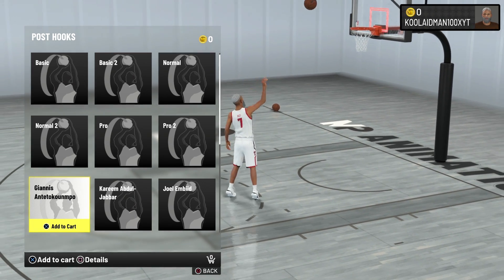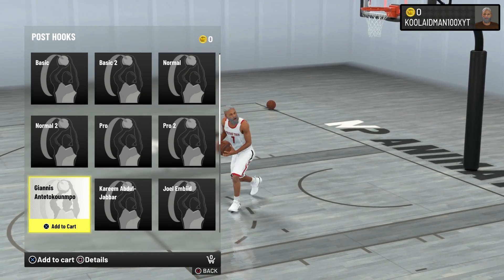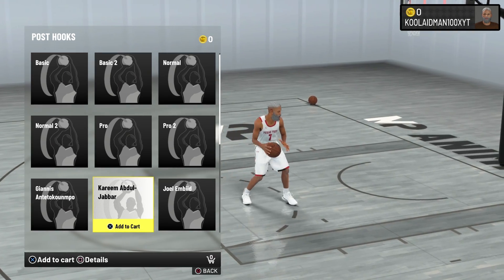Next is Giannis. I don't like the way he releases the ball because you can definitely get it blocked. I don't really recommend using it, but if you have a tall build or a Giannis-style build, you can utilize it.